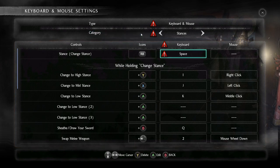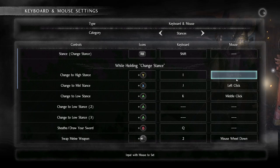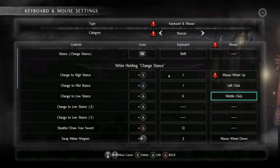Now for the Stance category, you want to change the Change Stance keyboard binding to Shift — there's no conflict anymore. For High Stance, switch it to Mouse Wheel Up; Lower Stance to Mouse Wheel Down; Mid Stance is Left Click.